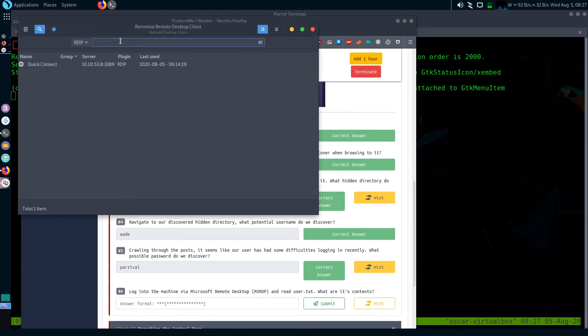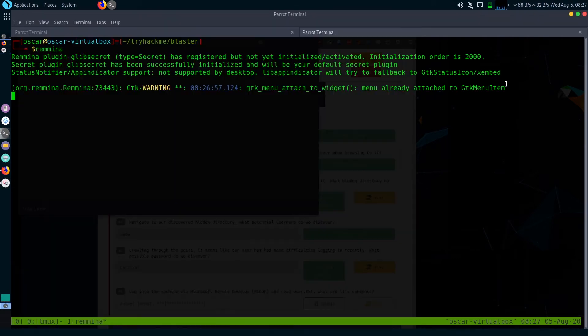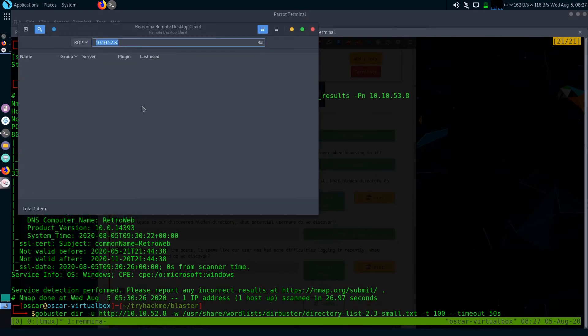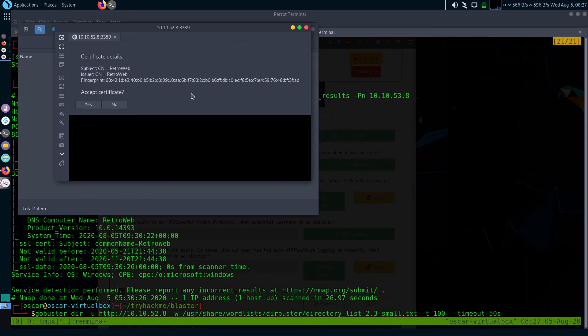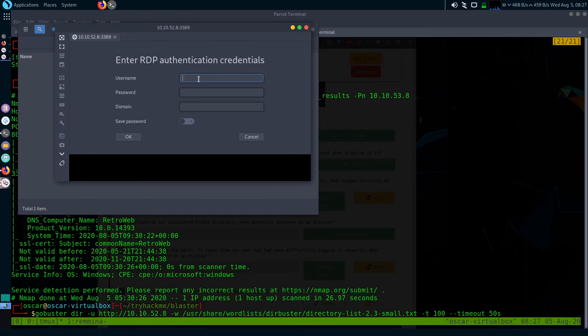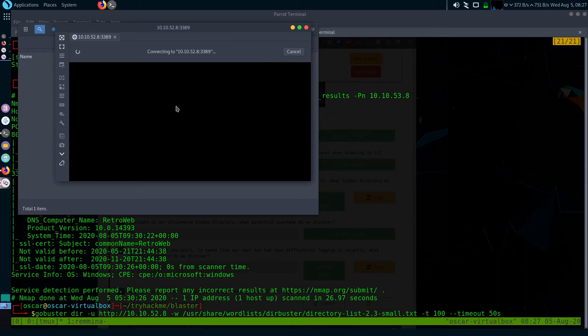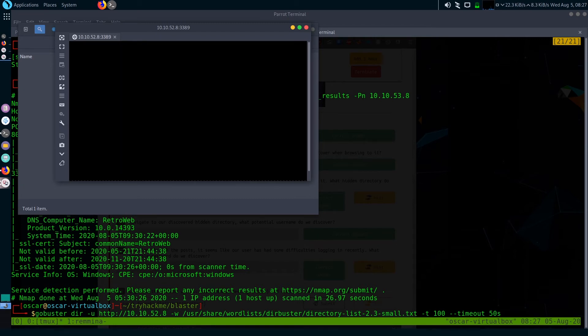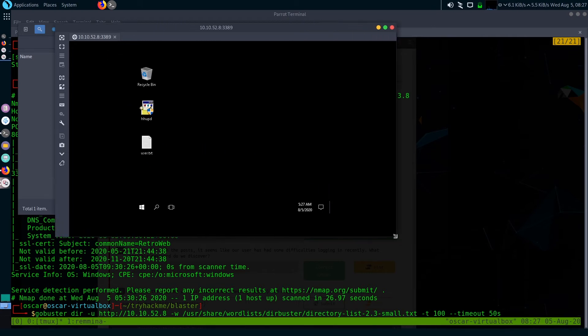Let's copy the IP and enter the port number 3389. It asks for a username and password — just enter the credentials you found. We get a remote desktop session successfully.